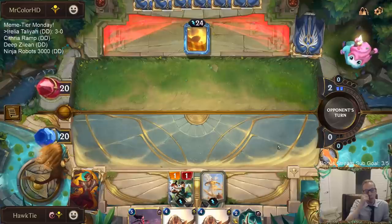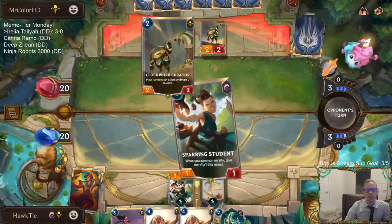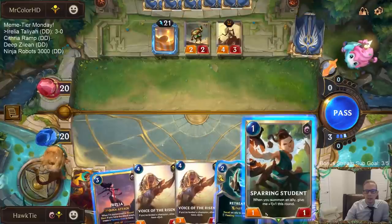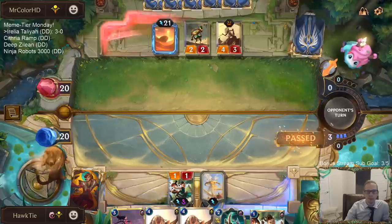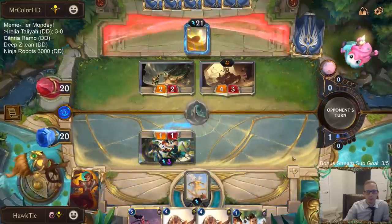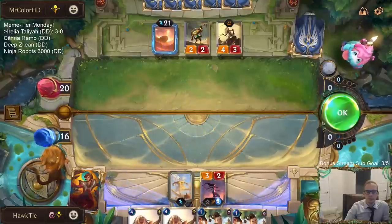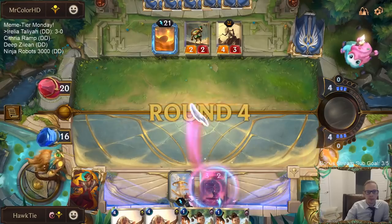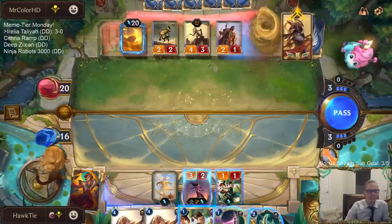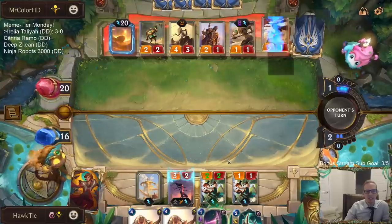I could have definitely attacked for one if I'd attacked immediately; now they can play a blocker. This is a good time to Retreat Return. If I just play a unit they still kill my Sparring Student. Five-mana champions should probably be able to block a three-two fearsome spider — being able to block fearsome is definitely really important.